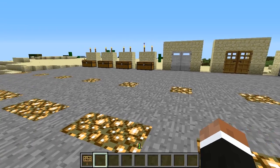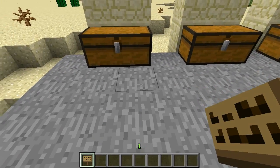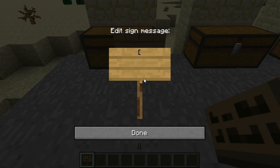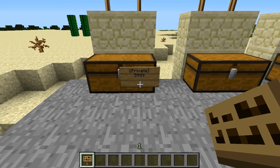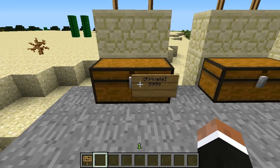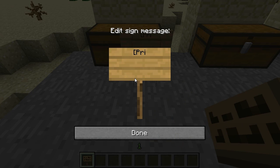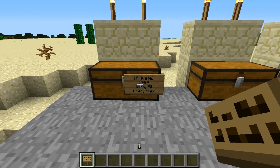Let's get into the basics. We're going to head over to a chest and place a sign right in front of it. We're going to do the basic thing - type 'private'. What's going to happen is it will instantly add my name to the chest, meaning only I can open it. However, if we want to add more users, we skip the second line where my name will be, go to the third line, and name additional users such as John, Bill, and Fred.